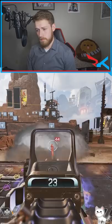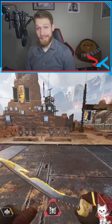Did you know that if you're a controller player like me, Bangalore's smoke actually removes aim assist? The difference between a bad Bangalore and a great Bangalore is simple: how do they use their smoke?